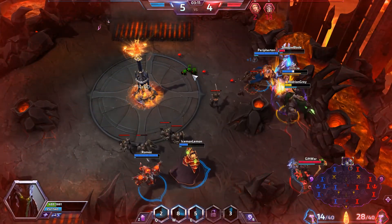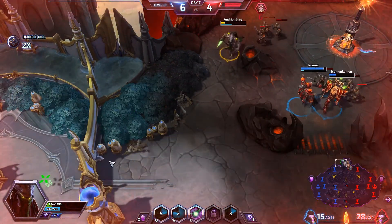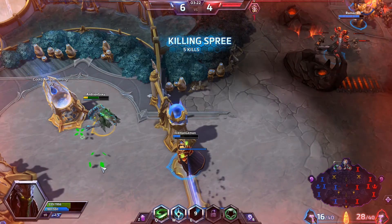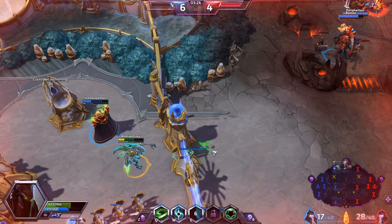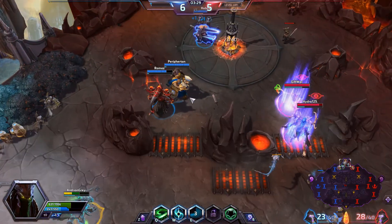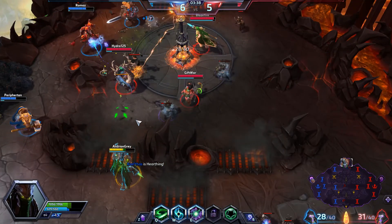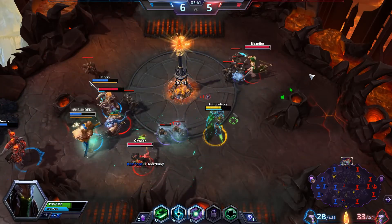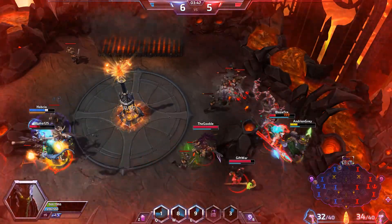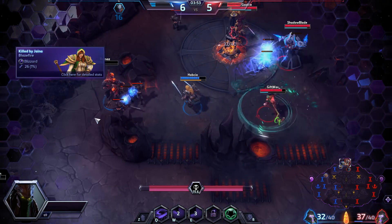For our next talent we are going to take Gathering Power. Each hero takedown increases ability power by 2%, up to 30%, but it's lost on death. We need to make sure we have kill participation to get that again if we die. It powers up our Q and our W ability — so when we get kills with those, we gain power. That Jaina over there is looking excitingly unprotected.